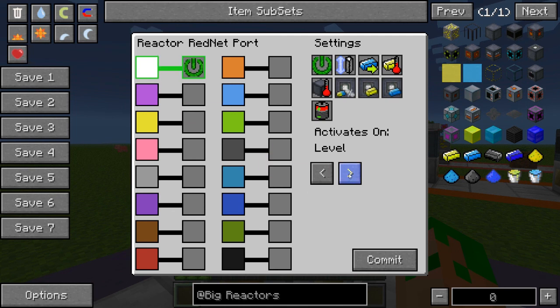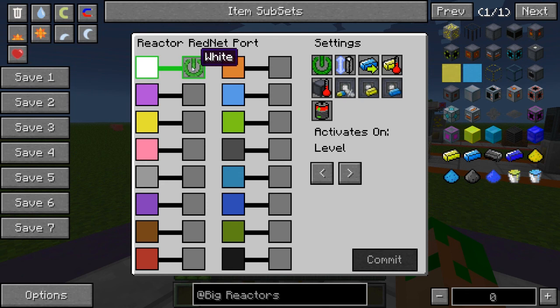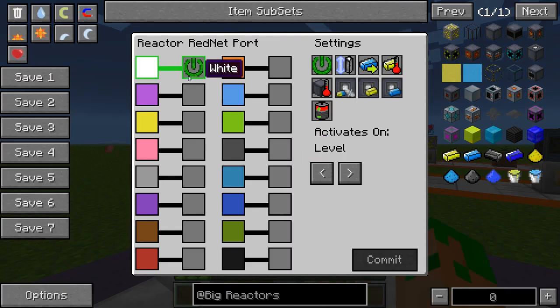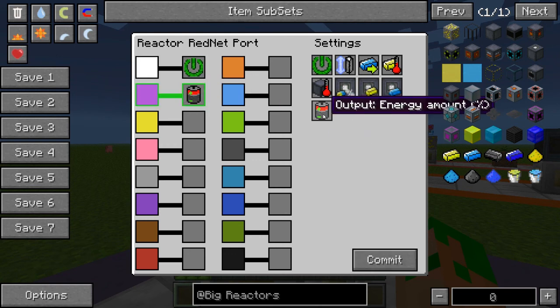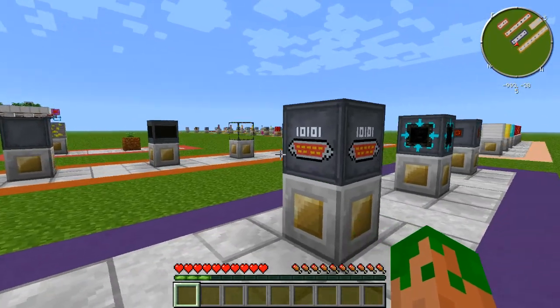Say you want the white line to control the reactor toggle — on or off. You click this and put it in the box, and now your white line will control the reactor. Make sure whenever you change something you press Commit to save the setting. Now your white line reflects whether the reactor is on or off. For example, if you want to automatically turn your reactor off when it's full of energy, you can have a white line for the toggle and a purple line set to output energy amount percentage. When it exceeds a certain percentage, it feeds into the white line to turn the reactor off.